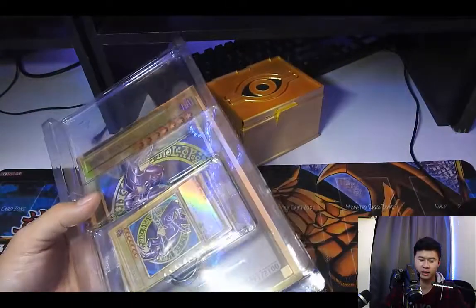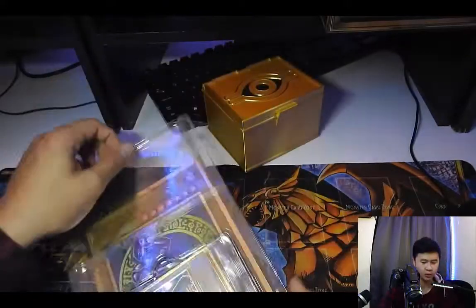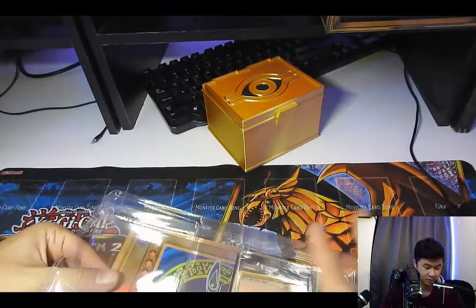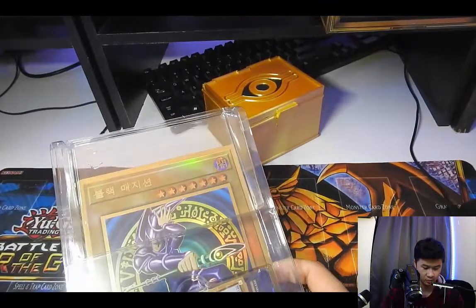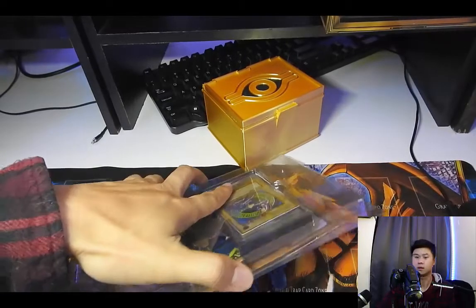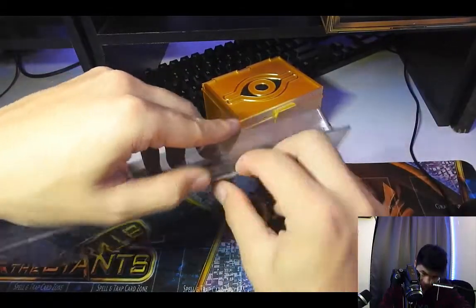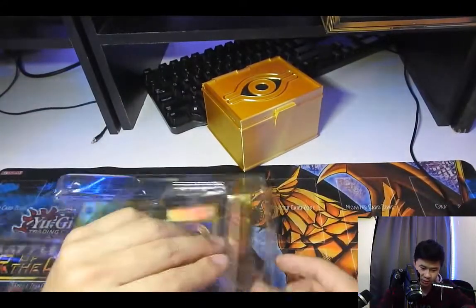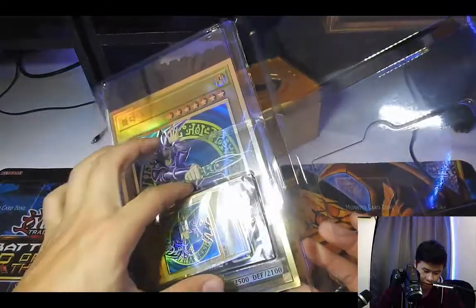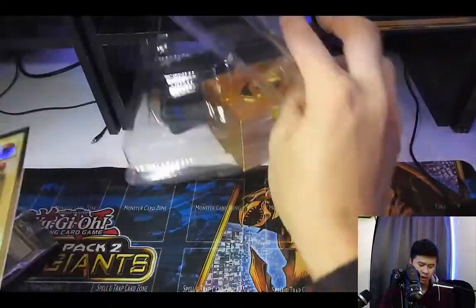We got the Dark Magician — not bad! I really want the Blue-Eyes from this set, so hopefully one of the other two boxes has it. Let's take a look at how sick this Dark Magician looks. I'm gonna be really careful about this — it took about two weeks to get here so I'm not just gonna rip the card. If I don't get the Blue-Eyes especially, I'm probably gonna buy more.